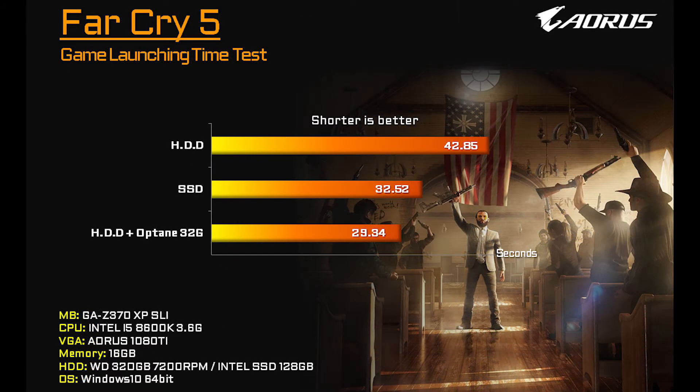The first game we're going to look at is Far Cry 5. Here you're going to see a standard hard drive taking about 43 seconds, an SSD taking about 32, and the hard drive optimized with Optane coming in at the fastest time of 29 seconds.